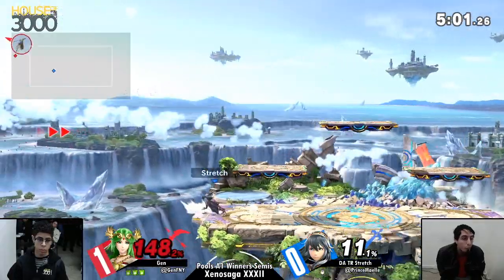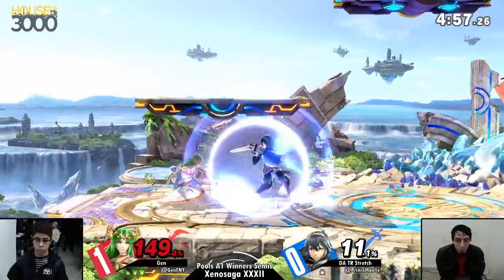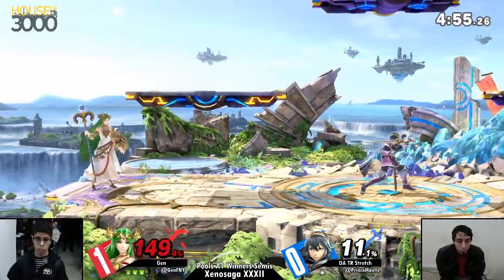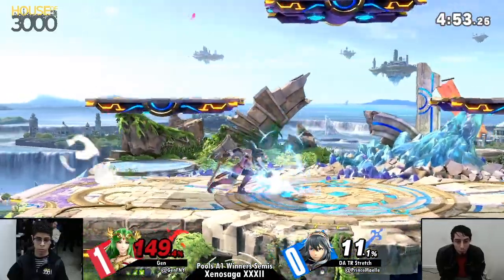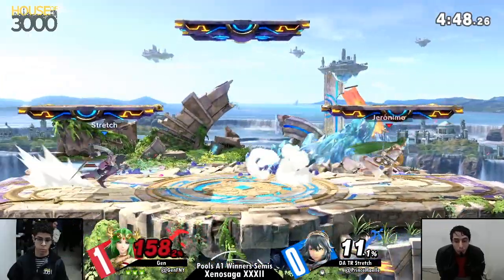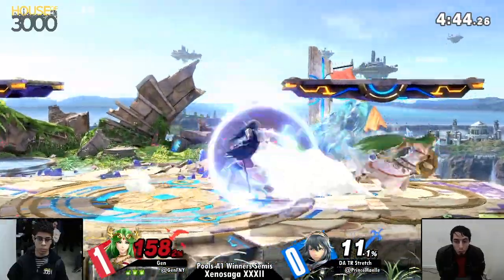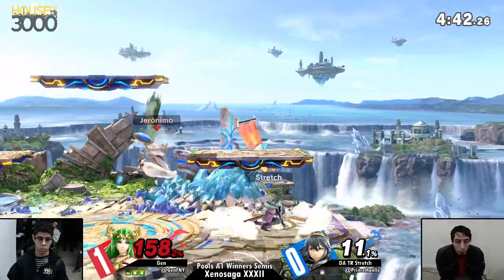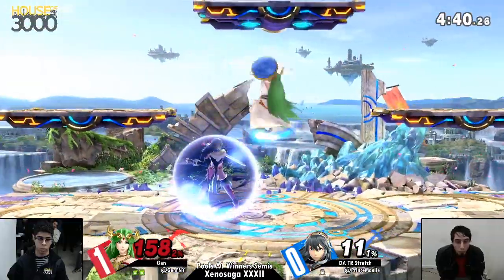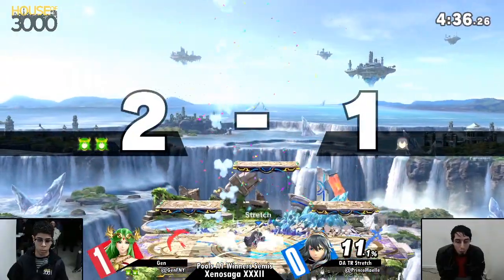This is a rough situation for Stredge right now, he's down two stocks. Trying to find a solid, strong hit to kill Palutena, take her first stock and get started. But it's rough as Jen is now camping him out, just avoiding him. Finally caught him in the air.